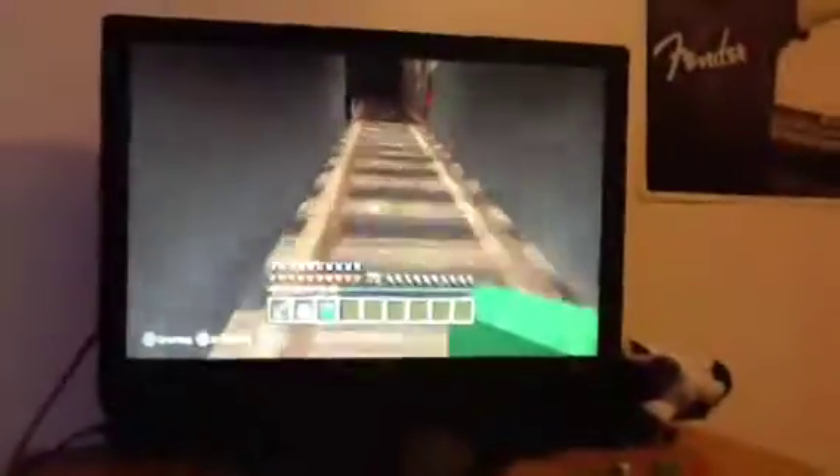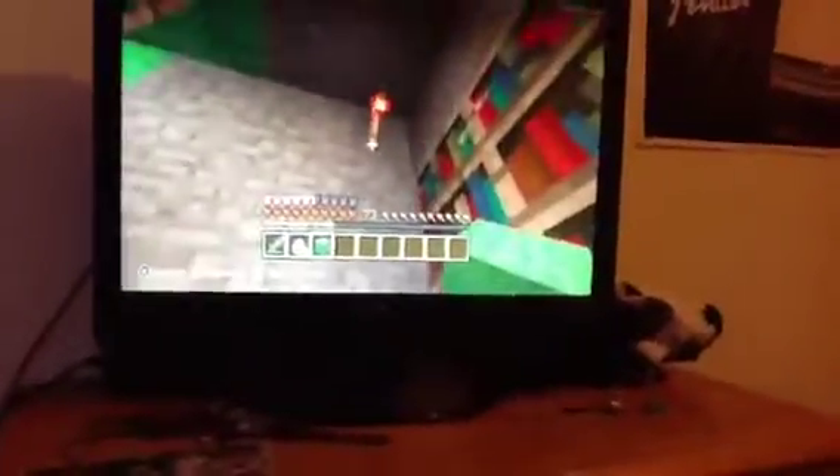And behind it is a chest with potions in it that we have created on survival. And pearls. We have got hidden ducks about so we can make cakes when we are hungry. And the secret thingy is when you break this light, there is a chest there.